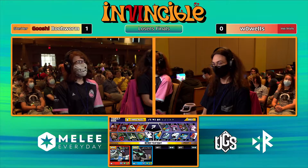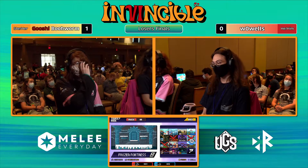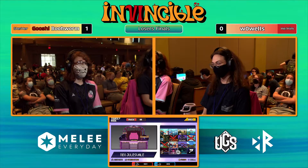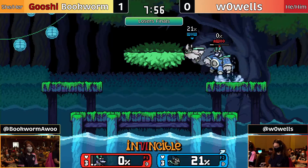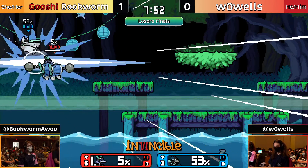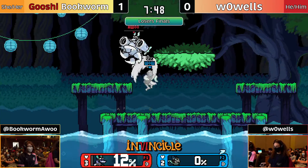Bookworm looks very comfortable there and wants the second shot against Sego. Bookworm, Sparks, and Sego — the three players here who are all top 20 players in the world. Bookworm showing why she is right up there. Not only that, but they all play each other a lot — not just in brackets, but also lots of friendlies.